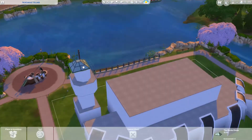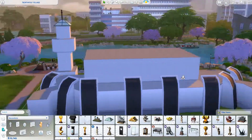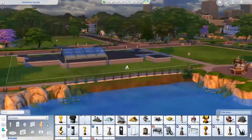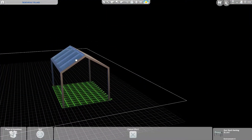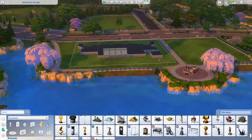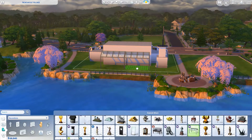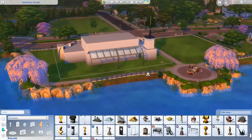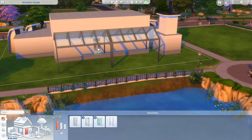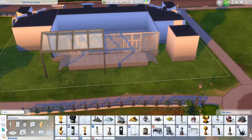I wanted to incorporate a tunnel in my airport, because we all walk through tunnels to get to the plane. So I thought that was a must. I also said I must have those little towers that look at the planes — oh gosh, I forgot the name — and a parking lot. So I added those things.